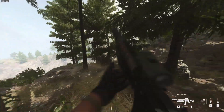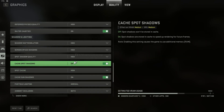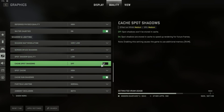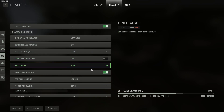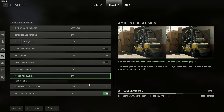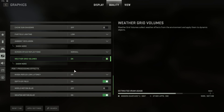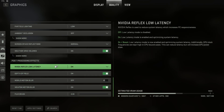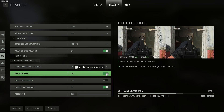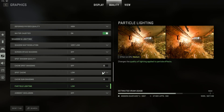Then go to Graphic Settings and turn all the shadow options off or to Very Low. Set Cache Spot Shadows off, Particle Lighting to Low, Film Grain off, Nvidia Low Latency on Plus Boost, Depth of Field off, Motion Blur off, Weapon Motion Blur off, then apply settings.